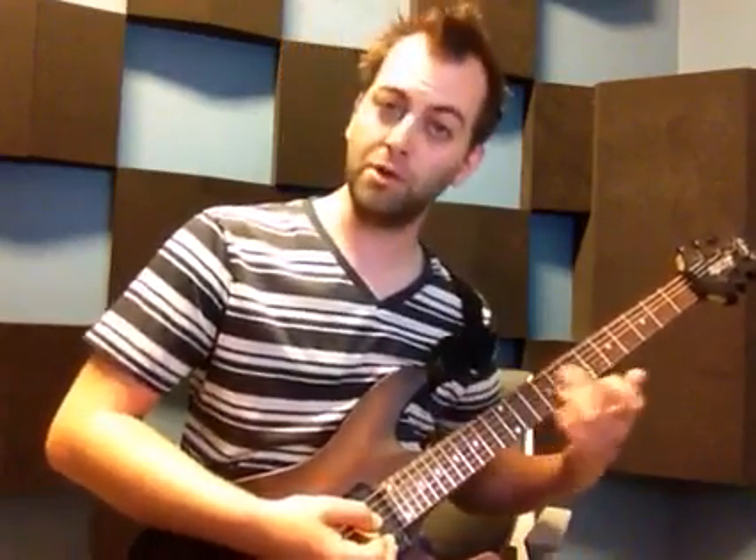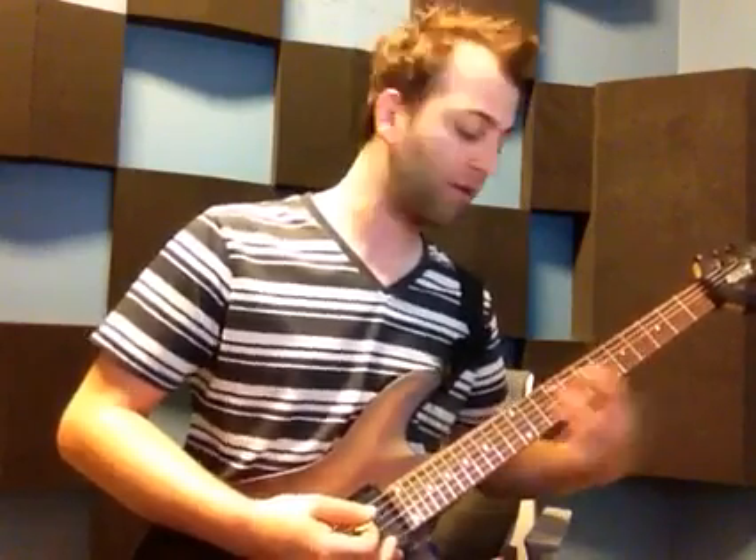And then when you're doing that, there's this little hammer-on on the D string on 5 and 7. Keep your finger planted on 5 and then just hammer on the 7th fret of the D string. And then back into that little walk-down riff.